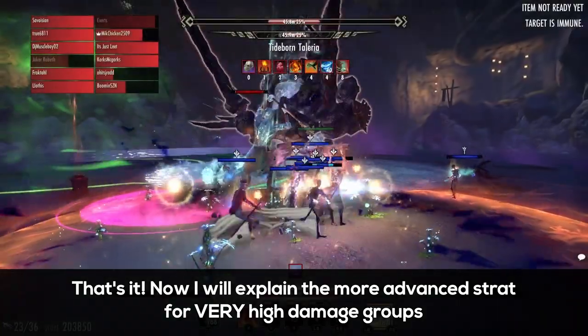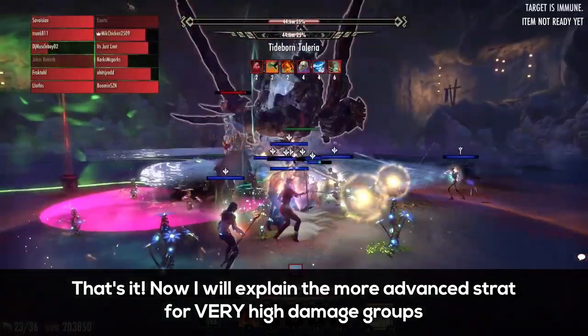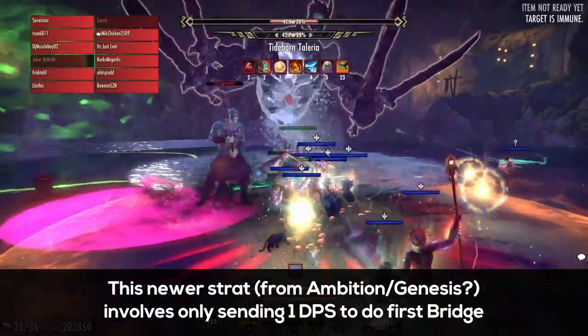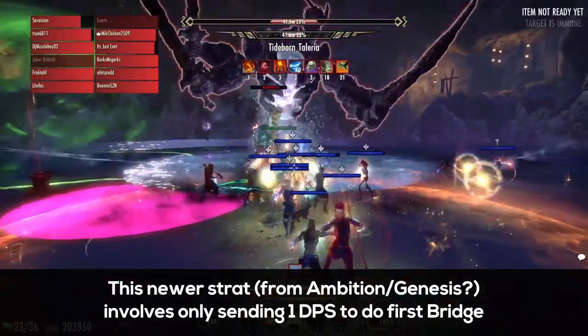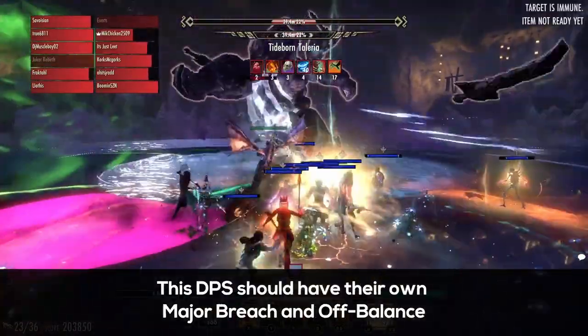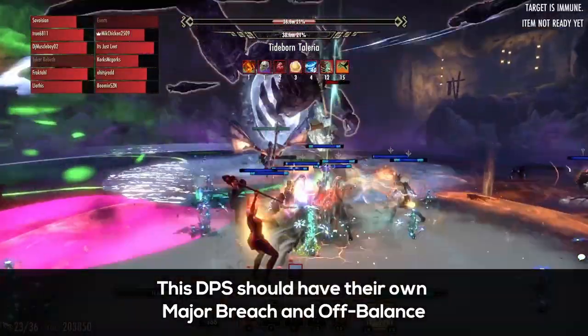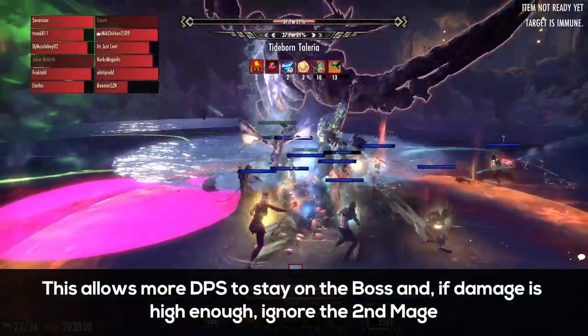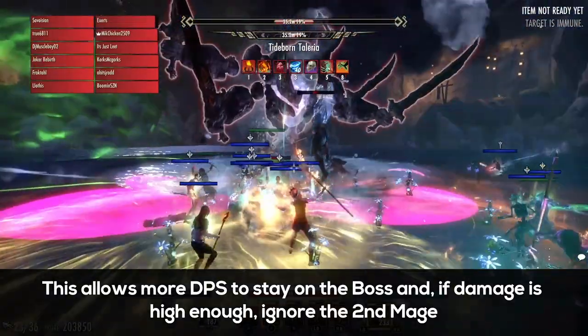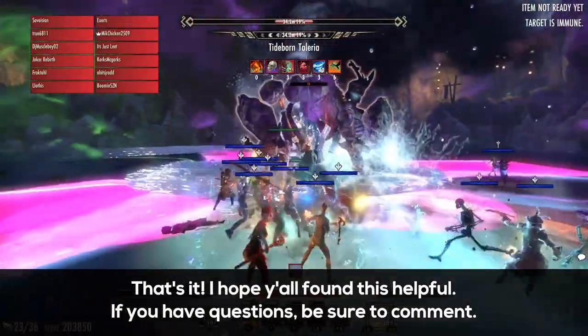And that's pretty much it. Now I'm just going to explain the more advanced score-pushing strat. For groups with very high damage, a newer strat is to send 1 DPS to do the first bridge. This DPS should have their own major breach and off balance. This allows more DPS to stay on the boss, and if damage is high enough, you can ignore the second mage and kill the boss.